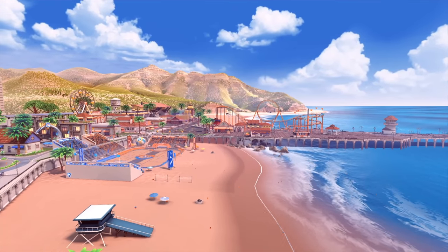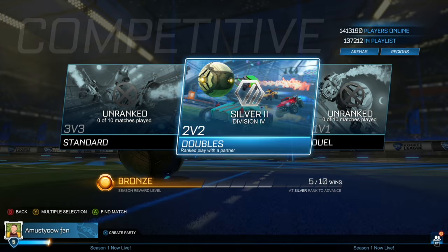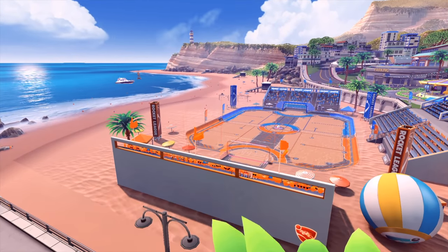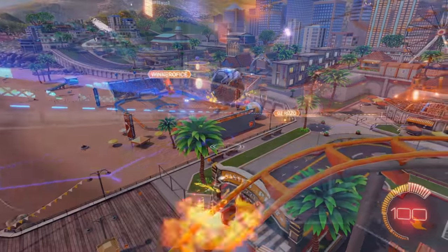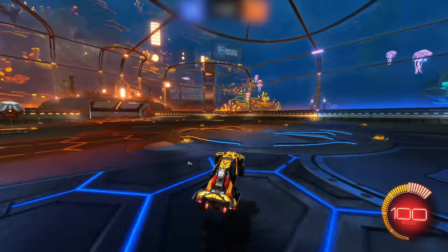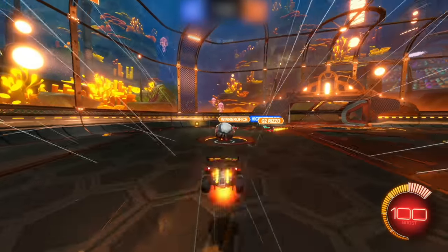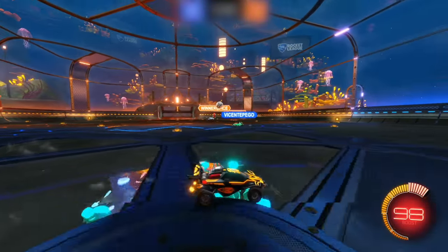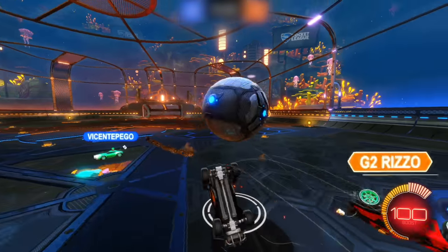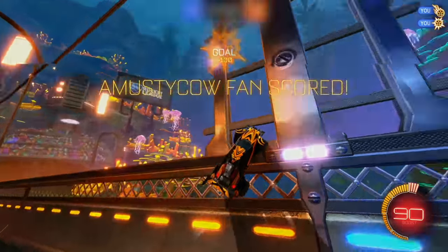Hey, what's up guys, welcome back to the Road to Supersonic Legends series. We're on episode number 9 here with Silver 2 Division 4. Hopefully this episode will be moving into the top end of Silver 3 and moving into Gold quite soon. We've been in Silver for quite a while — it's taking a lot longer than I expected. But if you guys are enjoying the episodes, let me know in the comments. Also, as requested from the most liked comment on the last episode, we are a musty cow fan today with a mercy profile picture. We jump into the first game and we'll see how it goes.